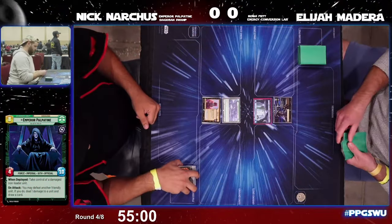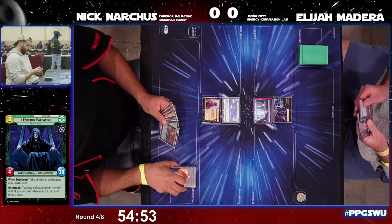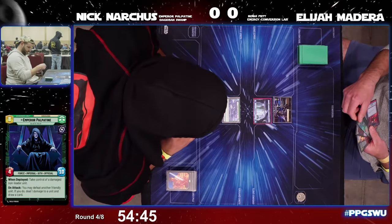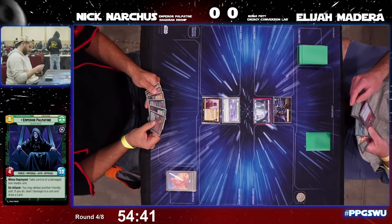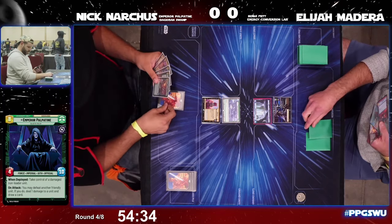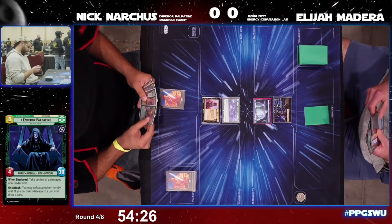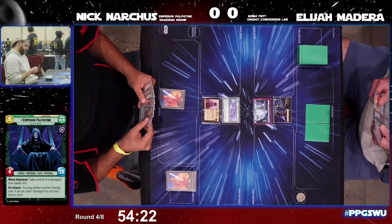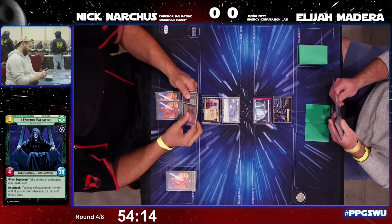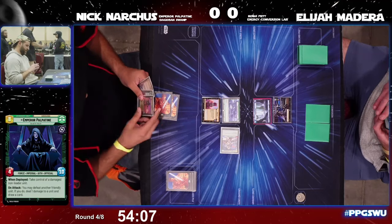What are you guys feeling about this matchup? What are your predictions before we get started? Palpatine or Boba? Looks like we're blue — Palpatine getting some love here. We've got Elijah on the right with Palpatine and then we've got Nick piloting the Boba Green deck. This is round four, we're at the start of round four.